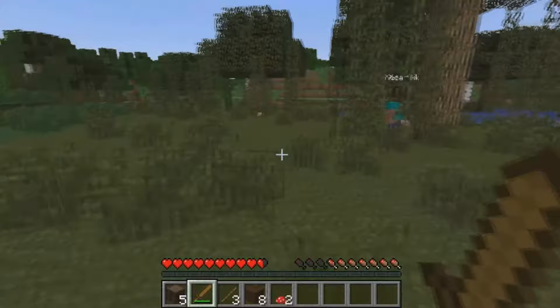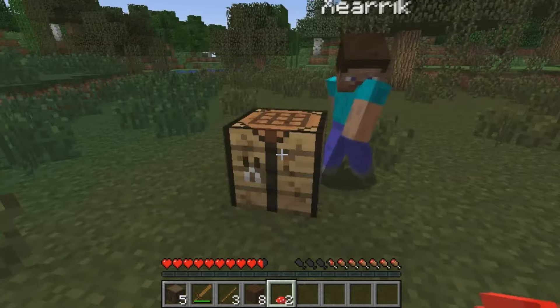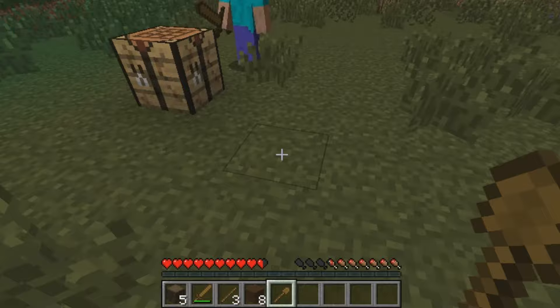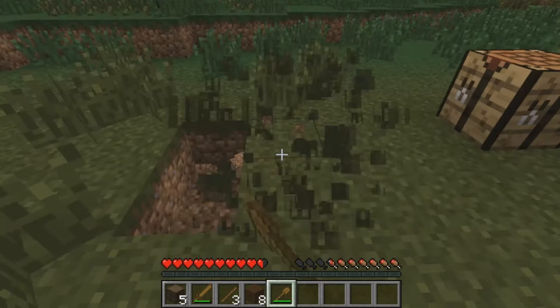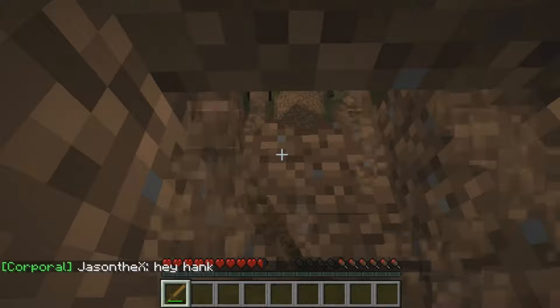Number one priority: must find food. How many mushrooms did you find? Two — that's good enough. Let's make a shovel. This is our temporary home until we make some food for ourselves. Lewis and Clark's first stop, in the middle of nowhere. We're gonna build an underground base and grow mushrooms — a mushroom farm!